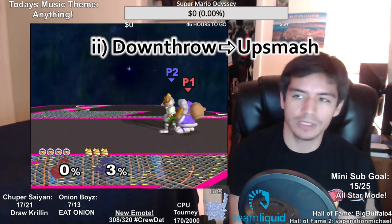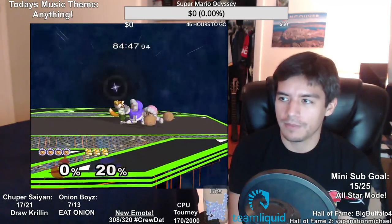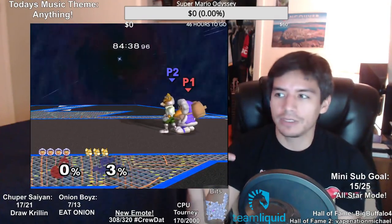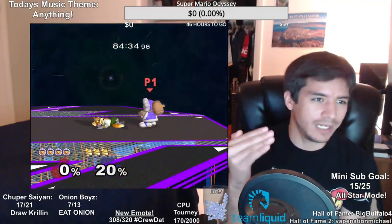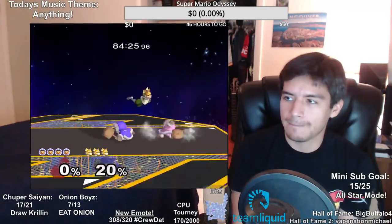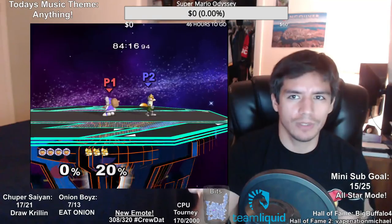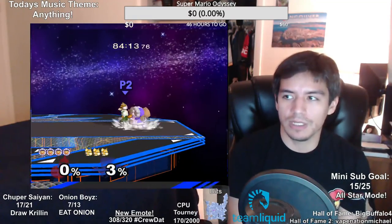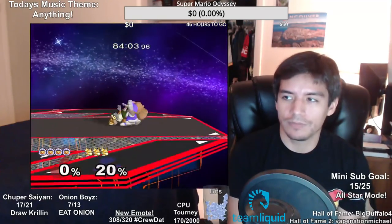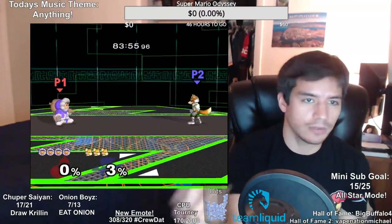If they know how to get out of the mango, you can do down throw up smash — that sets up a tech chase and a re-grab, which leads to a wobble most likely. If Fox starts catching onto this, they'll DI all the way out, and then you need to wavedash across the stage to try to re-grab. Most of the time you won't get another re-grab, but you'll get a down throw up smash, they'll fail to tech, and then you can jab reset into a wobble.